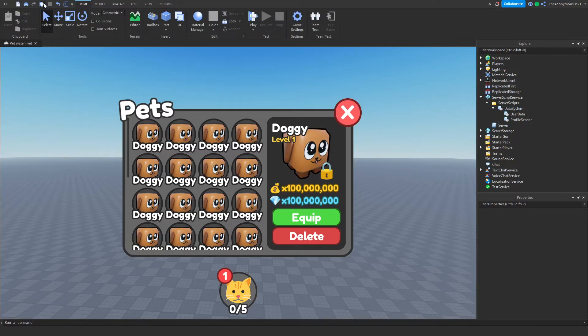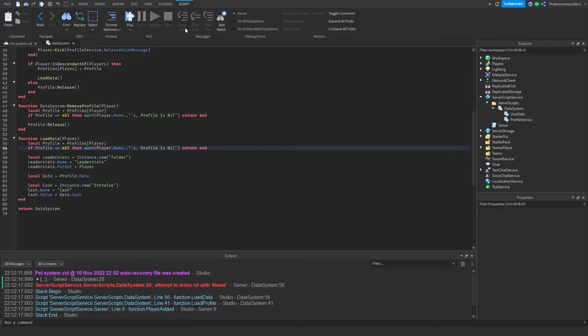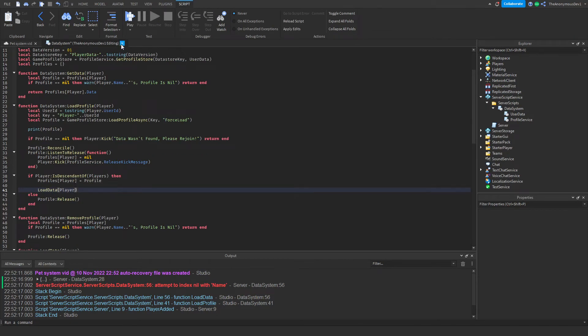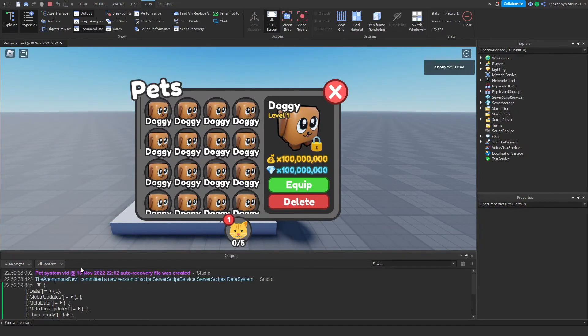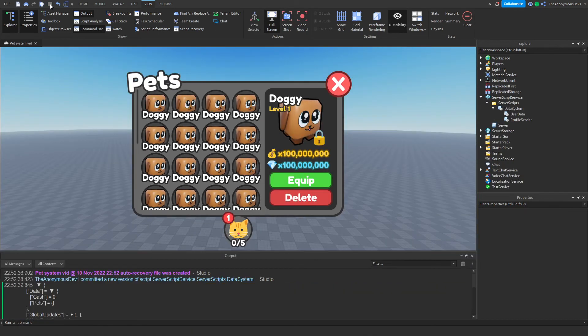Give it a play — we have an error. Fix it by adding the player argument to loadData. Give it one more test and there we go, it works. The player profile is printed and our data should be stored there too. Awesome!